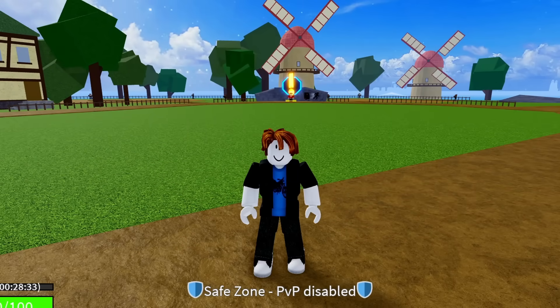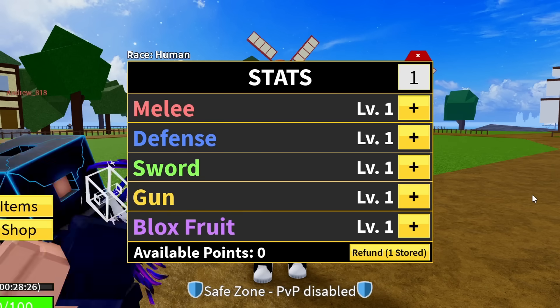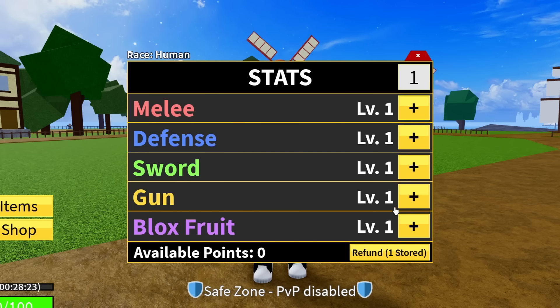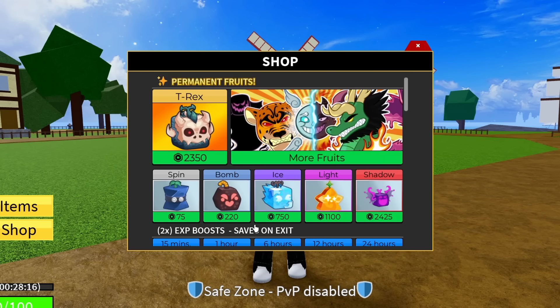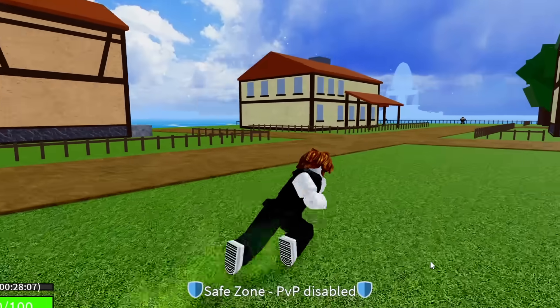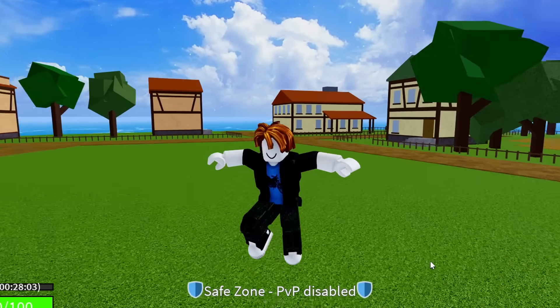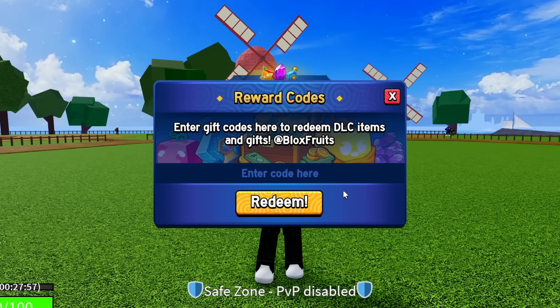This code gives you a stat refund — no double XP or items, but a free stat reset. You can see in stats you now have one refund stored. Every level in Blox Fruits gives three stat points, so if you've put them all into guns and want to change, hit refund to get all your points back. This saves you 75 Robux in the shop, or fragments if you're in second or third sea.